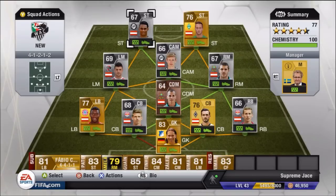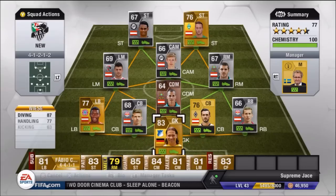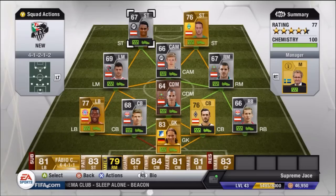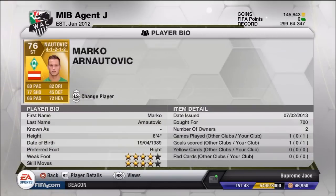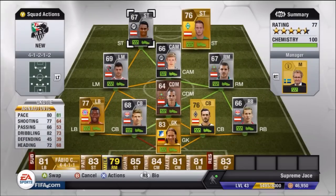Hey everyone, this is AVJV Gaming bringing you episode number six of the Reasonable Squad Builder series. In this episode we've got an Austrian team. For those new to the series - it's been about two weeks since the last one - basically it's where I make a team within 15,000 coins or less to compete with people who have really expensive teams, and these teams perform unbelievably.